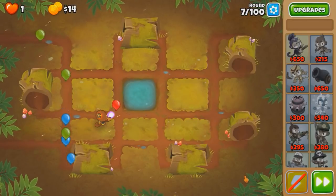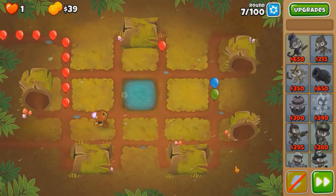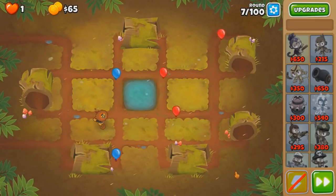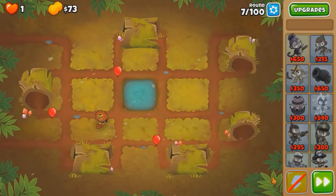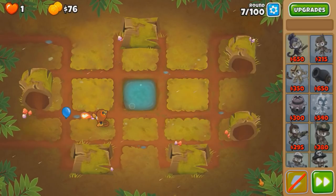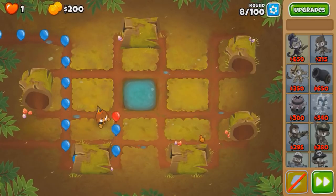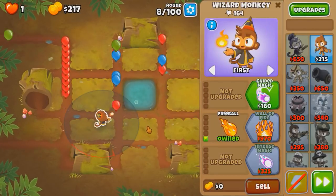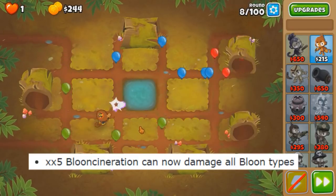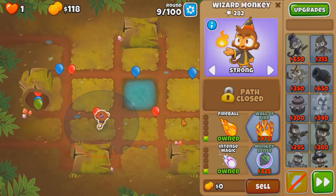There was another combo I was thinking might work - Bloon Sceneration, the new 2-5 mortar. It would help a lot in this 2 tower challenge. Although the issue is right now it does zero damage to DDTs. I thought it would do damage to DDTs without a MIB because the patch notes say the Bloon Sceneration can now affect all types of Bloons. But apparently DDTs don't count as a balloon. Let's get Intense Magic - we probably need it.